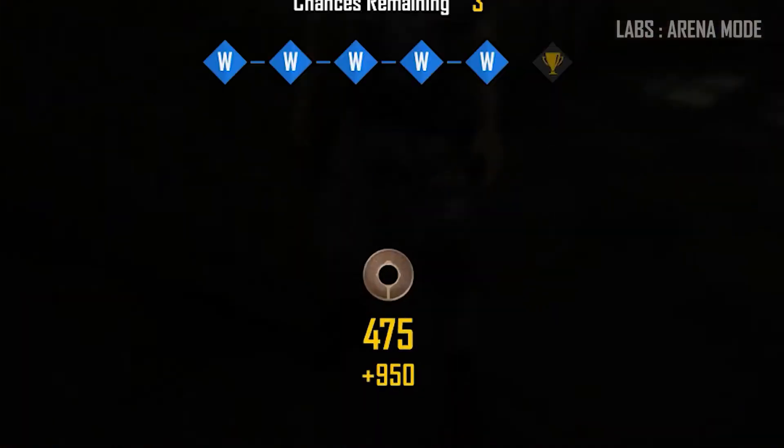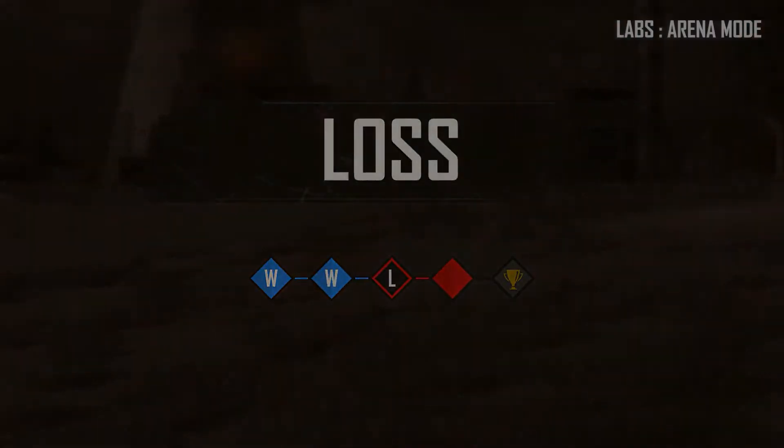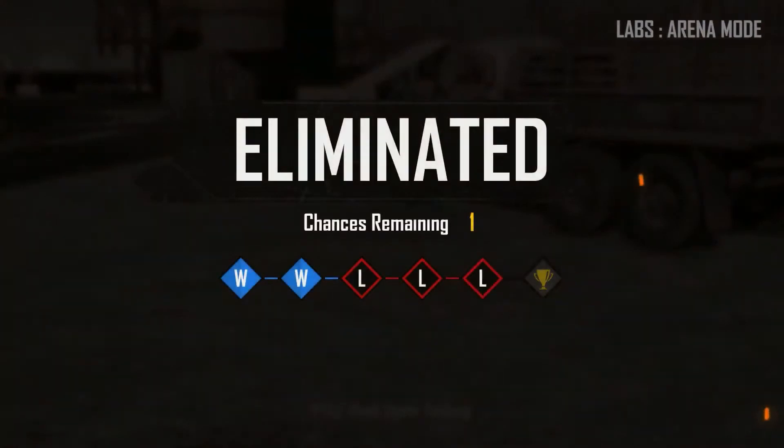Weapons don't spawn in the arena. Instead, you'll have to purchase your arsenal by using currency earned through taking down enemies and winning rounds. Losing in one of these arenas costs your team a chance, and you'll be fully eliminated once your team runs out of its three chances.